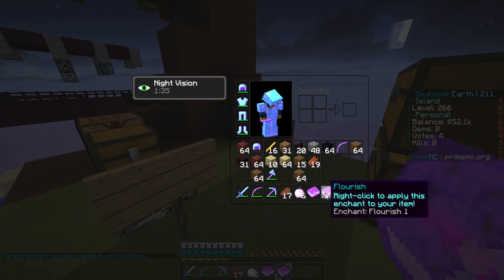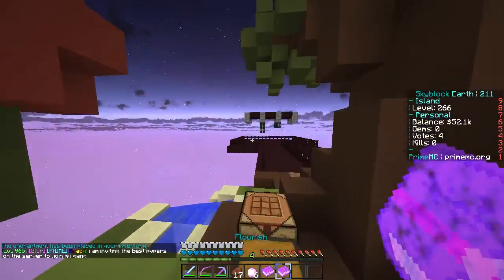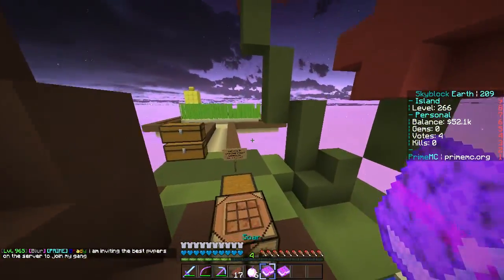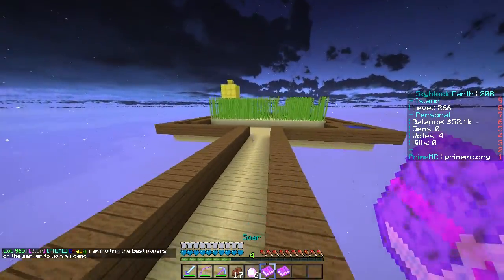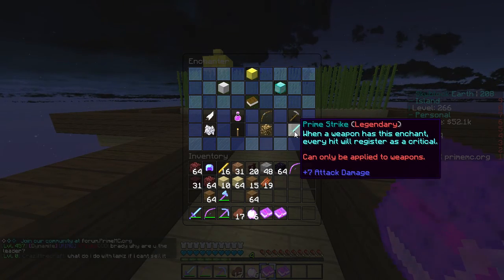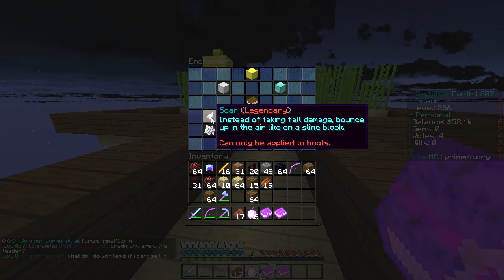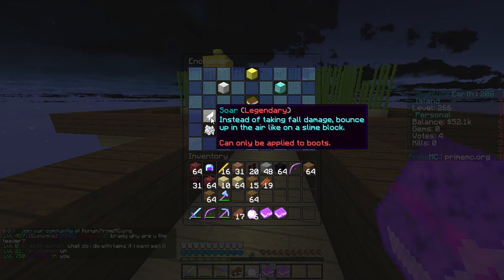Let's do this one next - 44 for this one, the epic. Let's see what we get - Flourish! Enchantment Flourish - what do these do? I have no idea. I got an epic and a legendary but I'm not sure what either does. I think they're in the enchanter, so let's see.